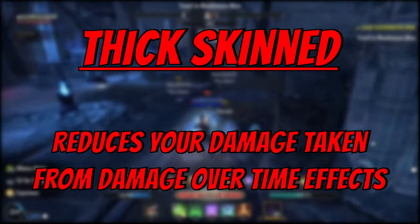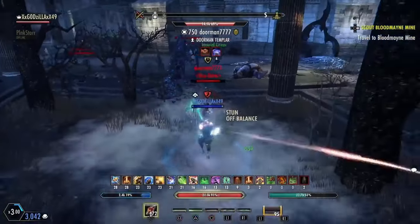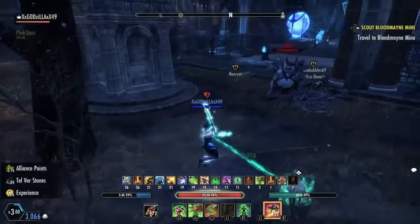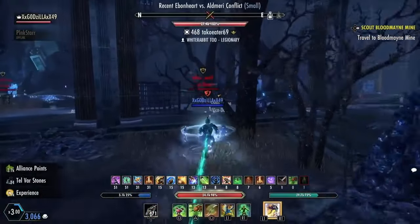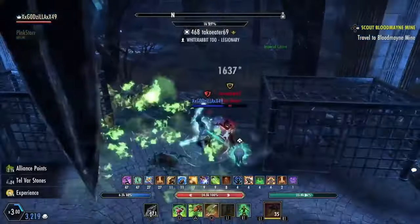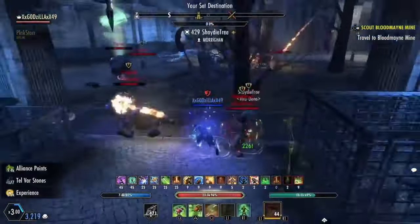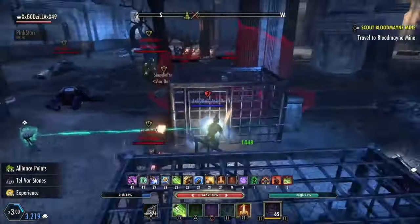Next, you have thick skinned. Thick skinned reduces your damage taken from damage over time effects. This is a very important CP spec to invest into. Reducing damage over time effects, regardless of if it's physical or magic damage, is always crucial to have. A DoT is an ability that is applied to the target and deals its damage over time, allowing you to perform other actions while it does its damage.